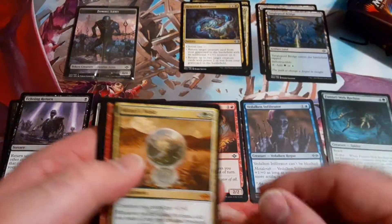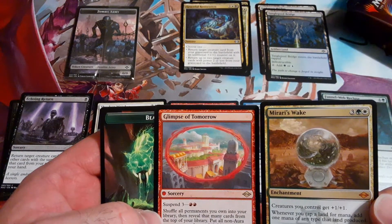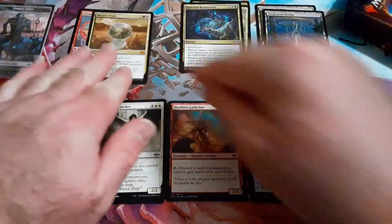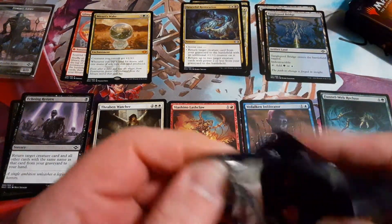And look at that — pack one, we get a Mirari's Wake and a double rare: Grumps of Tomorrow with Suspend. Cool. We'll put those up there, and already looking like I want to go in white.